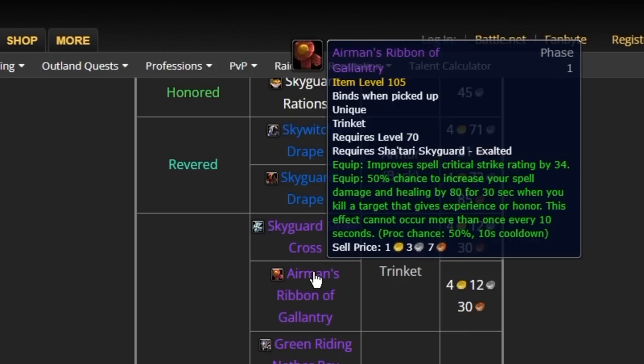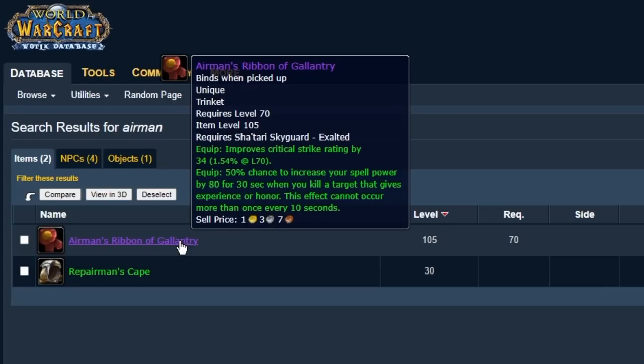The same applies to casters with the Airman's Ribbon of Gallantry. It gives you 34 crit rating and a 50% chance to increase your spell power by 80. It has all the same rules — it can't occur more than once every 10 seconds, with a 30-second uptime and a 50% chance to proc. But again, it's going to be up all the time.